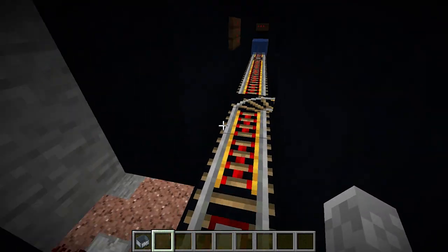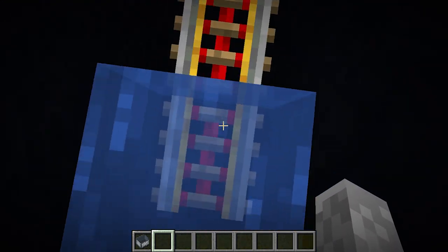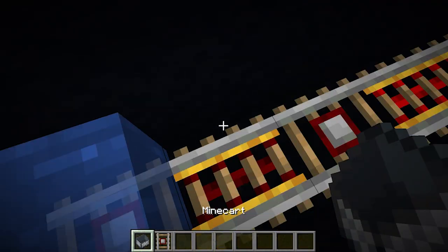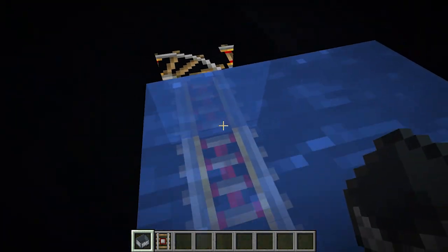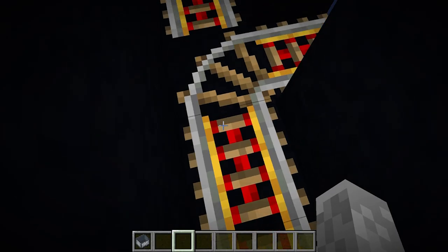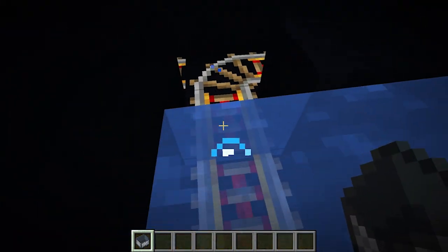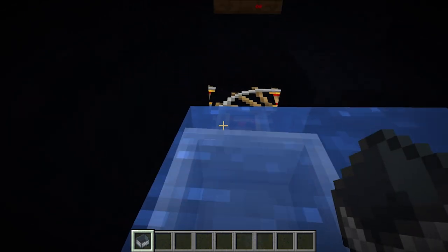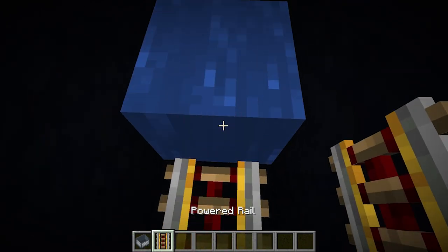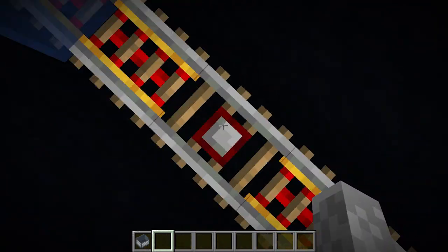I think what I may need to do is redesign the system a bit and actually move the detector rail to the front here. I want to see if that's going to affect this at all - it's obviously killed the power of that line. Let's see if placing this minecart down is going to re-trigger it. Okay, so it does work, it's just not doing it fast enough. We do have to have that line there, but that triggers it okay.